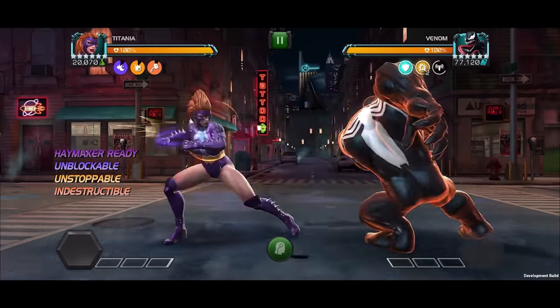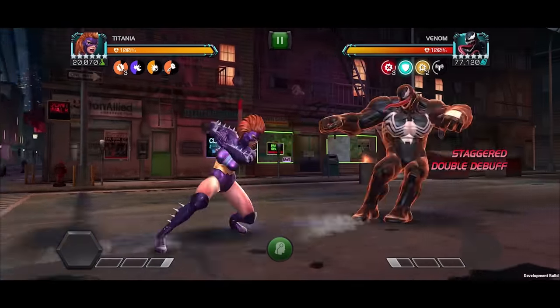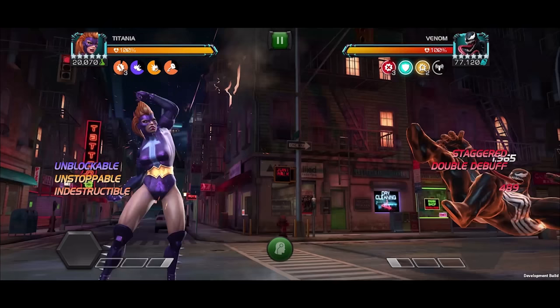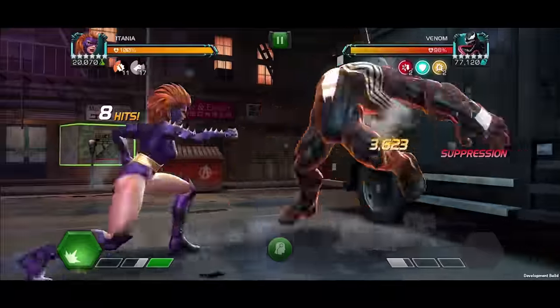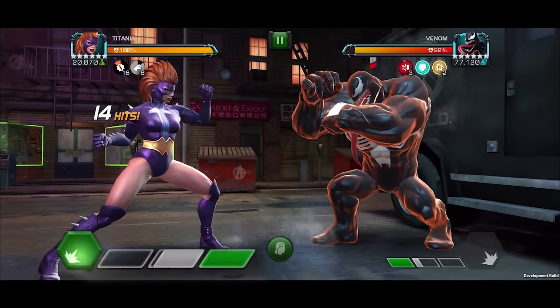To begin, launch your heavy attack to trigger Haymaker and push the opponent back towards the wall, gaining unblockable, unstoppable, and indestructible, giving you the safety to dash in and push them back even further. Build up fury stacks by performing light ending combos to stack suppression debuffs and build power.